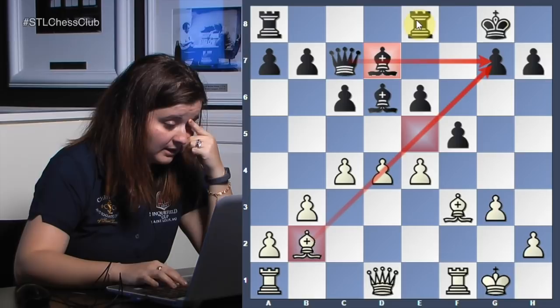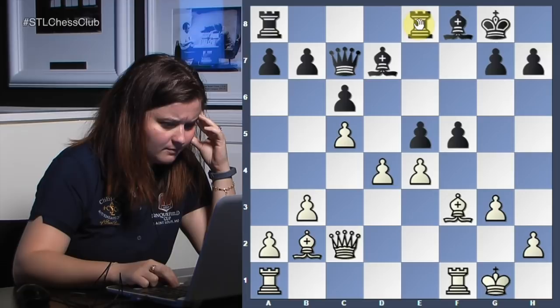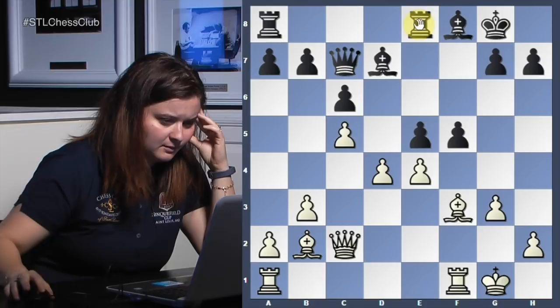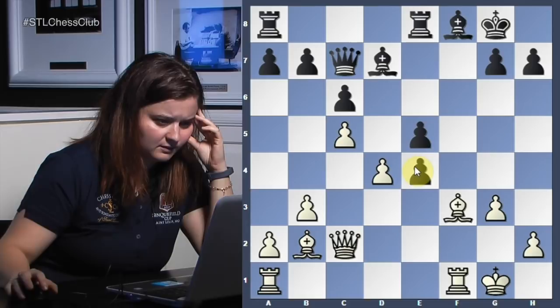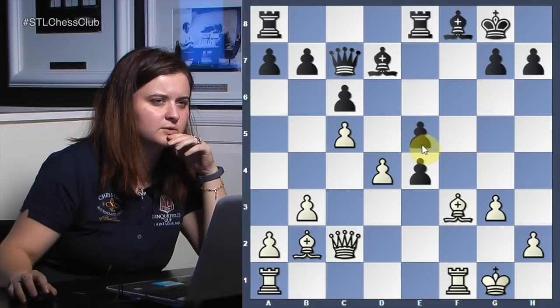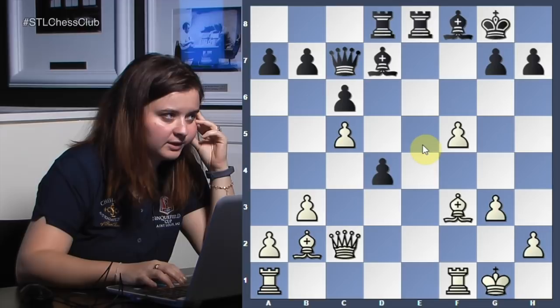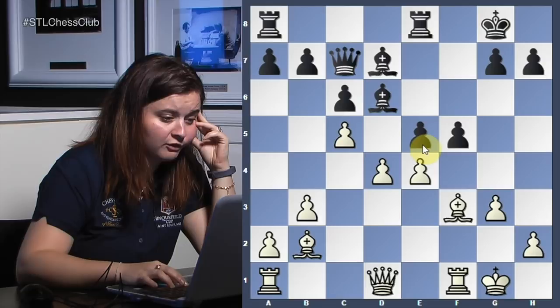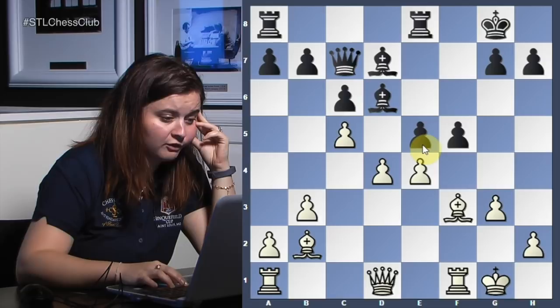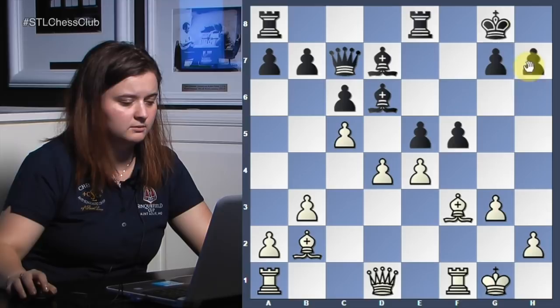It just went from e5 — most of it was probably calculated even here after queen c2. Maybe black should have tried taking there first and then taking on d4, really not allowing all those trades. But instead with this capture they didn't see it coming — it seemed like they could get their pawn back. But with rook d8 they simply blocked their own rook and there isn't much to do. You have to be careful in these positions; if you have the chance to capture the knight on e5 and double white's pawns you're really stopping their attack. When these bishops open up, you can fall into a lot of traps.